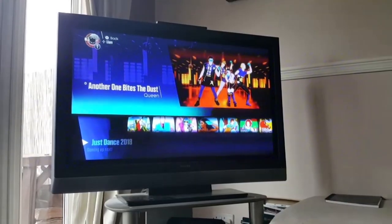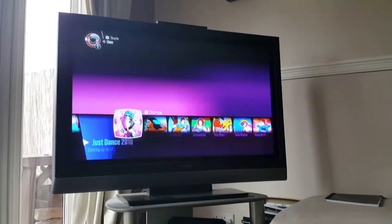The game has a bunch of different songs to choose from so there'll be something for everyone to enjoy. Simply scroll through the song selection until you find a song you want to dance to, then just hit the A button.